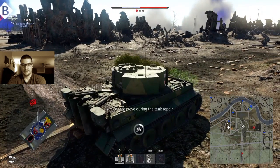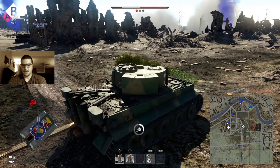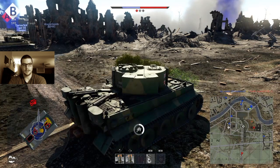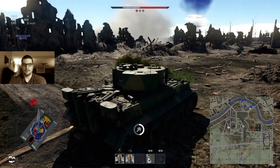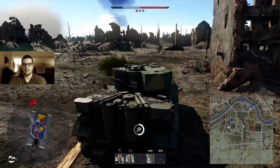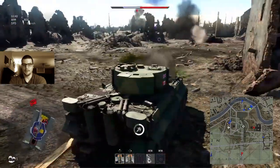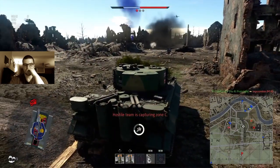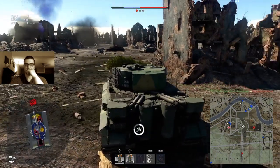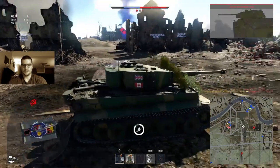Luckily that guy didn't knock out our gunner so we could take him out. He's probably repairing somewhere while we repair ours. A friendly tank rolls up on our left — he's probably wondering what's going on. We try to signal him where the enemy is using our machine gun. He engages someone. There's an enemy T-34 around that corner — a tank takes a couple shots at us, then the T-34 bounces off of us and we knock him out in one shot. The T-34 is dead.